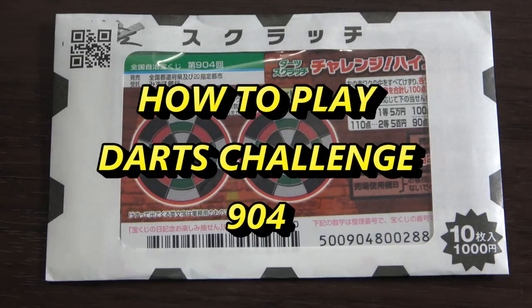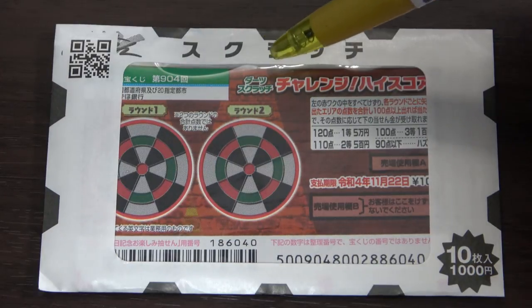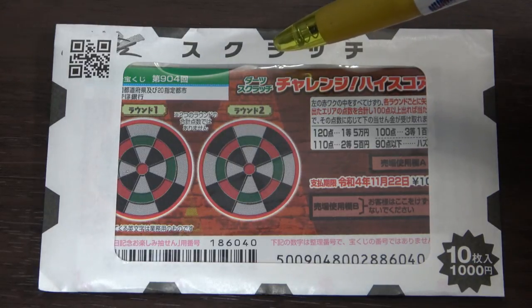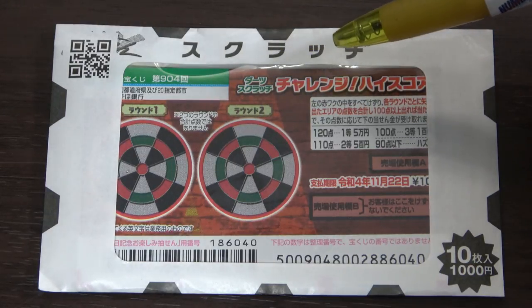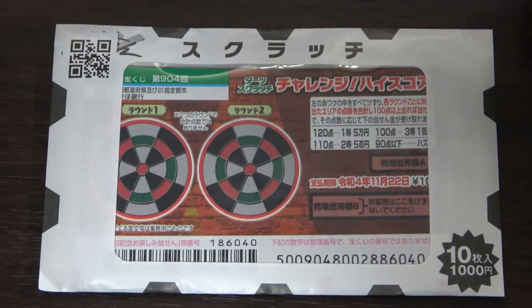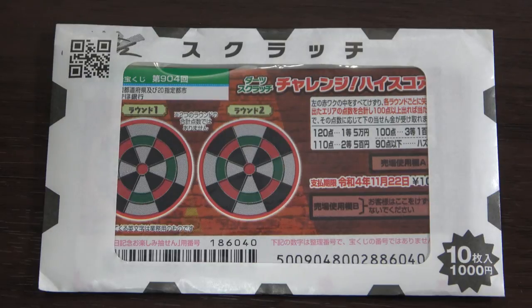Hello, lottery friends! It's James in Japan. It's October 27th, 2021. You're looking at a pack of scratch tickets that just came out today. It's called Darts Scratch Challenge High Score, drawing 904. The jackpot is Goman-en — 50,000 yen.